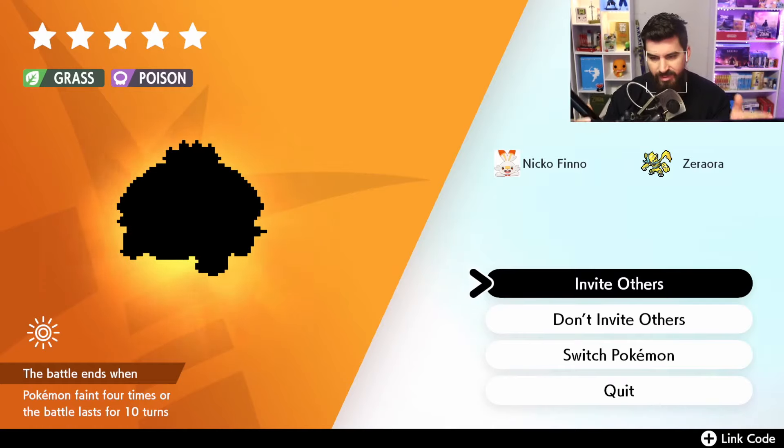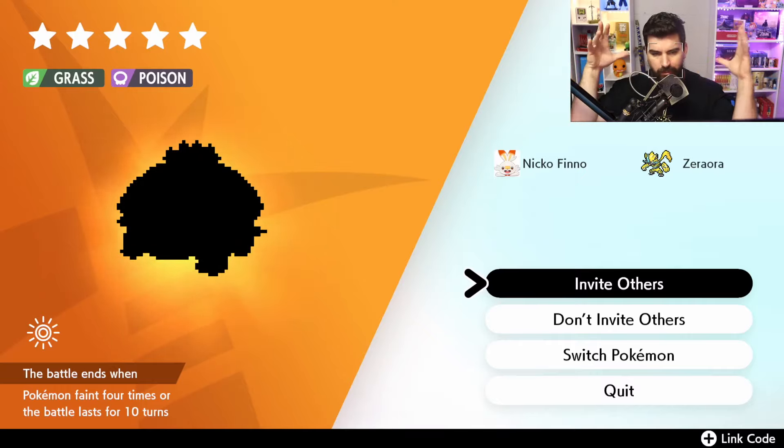We got it! That is the shadow for Gigantamax Venusaur. Undoubtedly you can see the huge, massive undercut — it's just like a big ball-looking shadow. That's our boy.